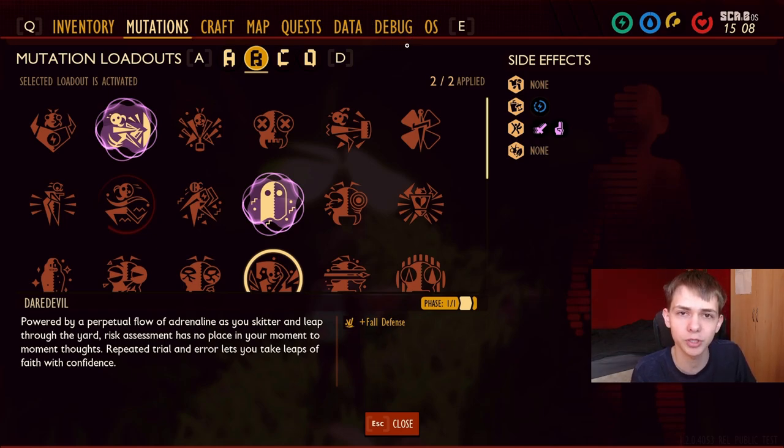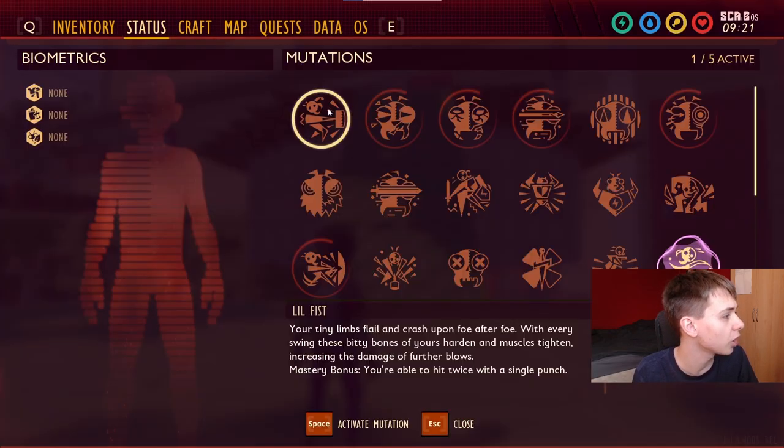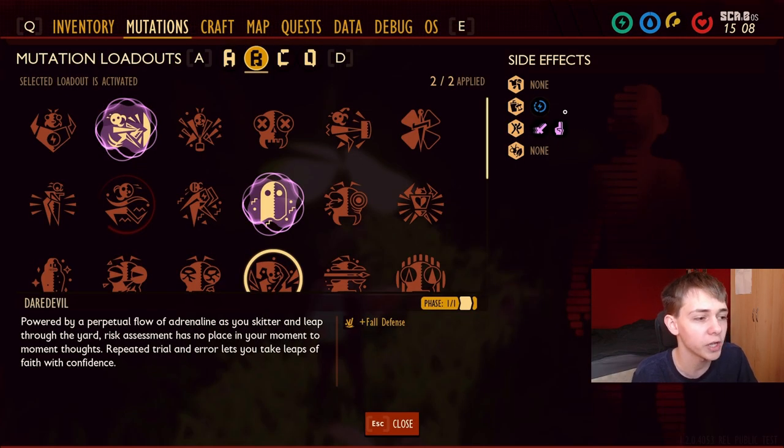There's also a new debug tab here, but I think this is just a thing that the devs have on their build potentially — I don't think this is something players can actually access. But another important thing to notice here is the side effects tab. On the current version it's called biometrics instead, and there are only three categories: equipment, food and drink, and other environmental things. Over here we have those same three but we actually have a new one, which is a side effect of mutations.